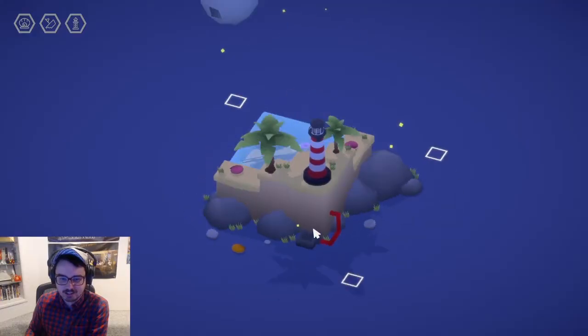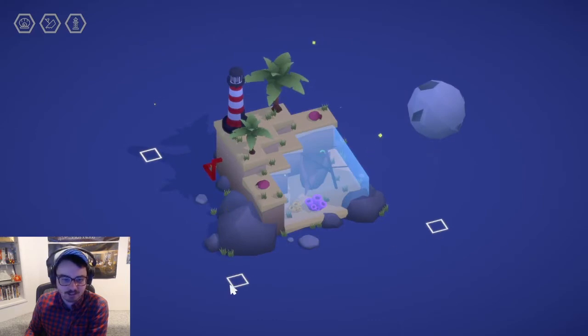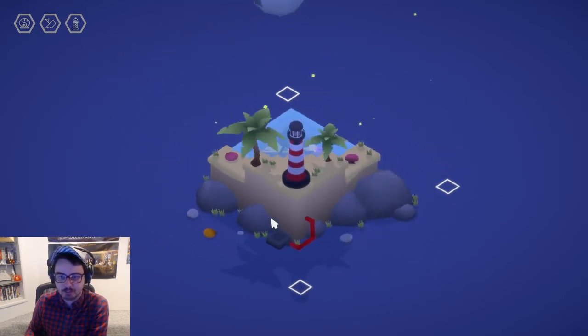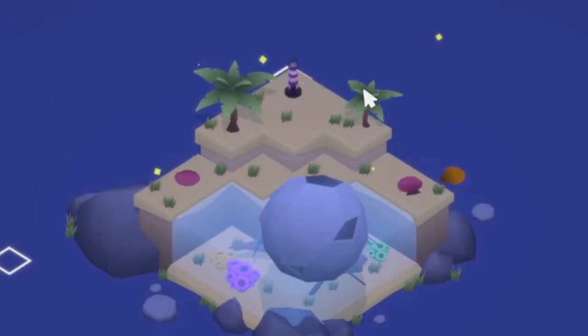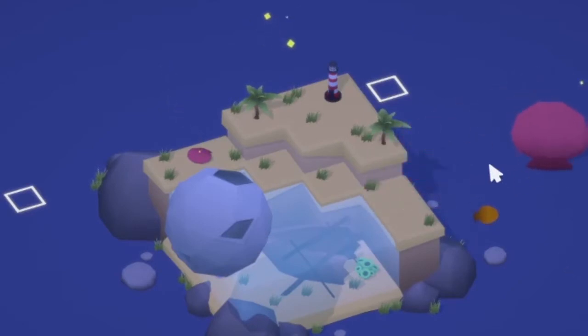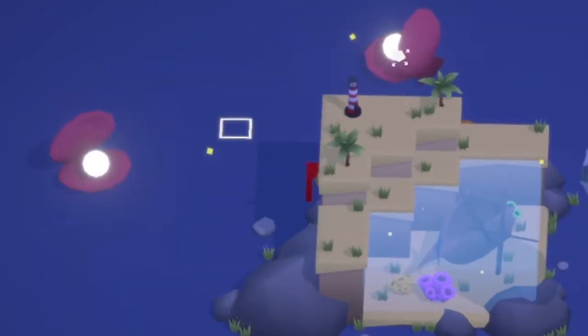Puzzle. I assume the win condition is to find the little power things to put on the corners, and then you can open it up and move on. So what can we mess with here? Let's make it a teeny tiny lighthouse. Let's make it a teeny tiny tree. Really big. Oh, I can just move things off the map — that's interesting too.